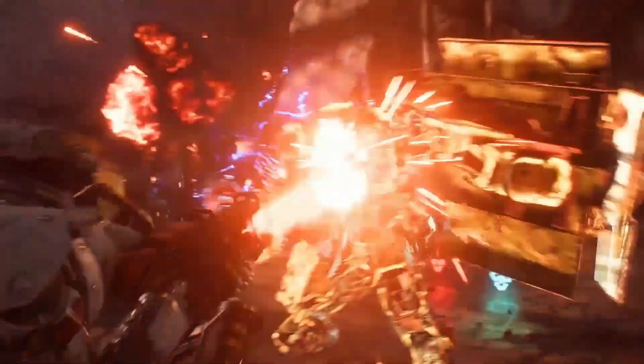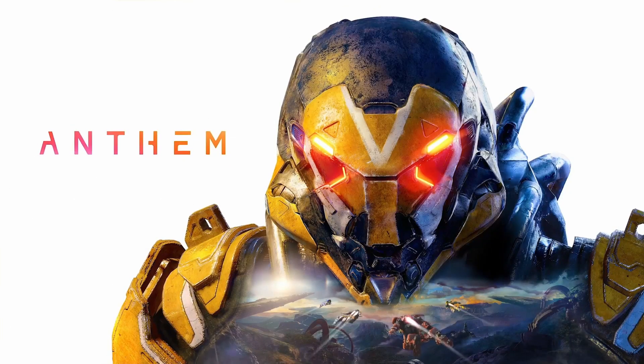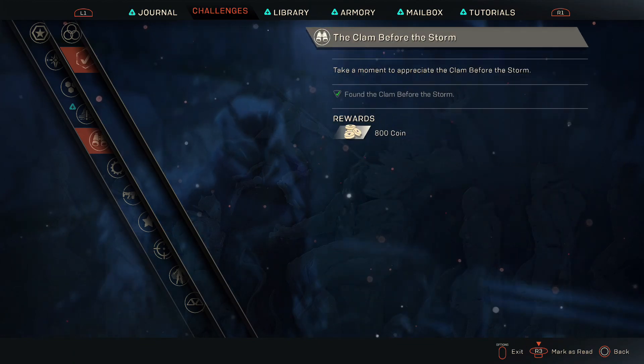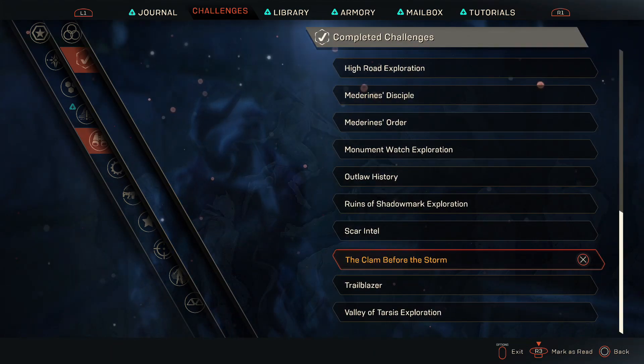Welcome to Anthem, it's Abyss, and in this video today I'm going to show you the location to the Clam Before the Storm challenge. Now this is actually part of the collectible challenge, and it's the one where you see the three question marks. It said something like 'continue the story to unlock this,' and I kind of found it by accident.